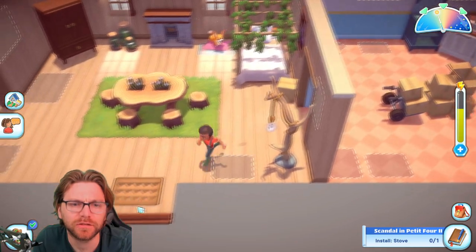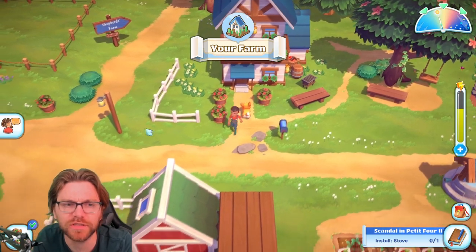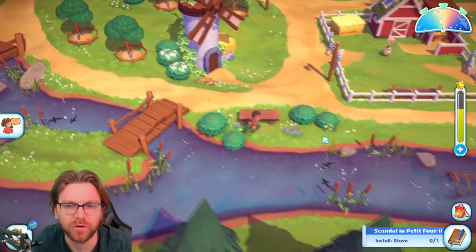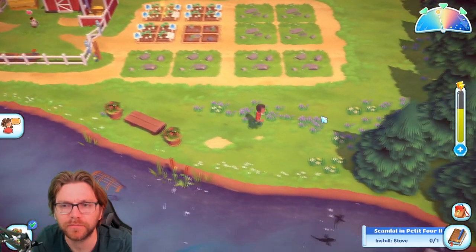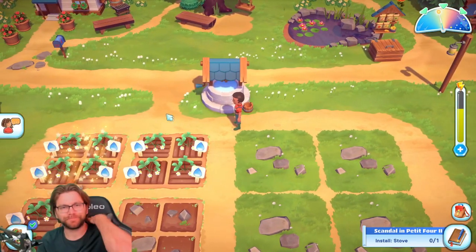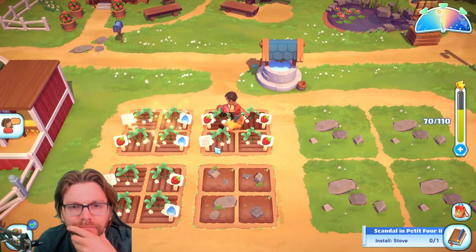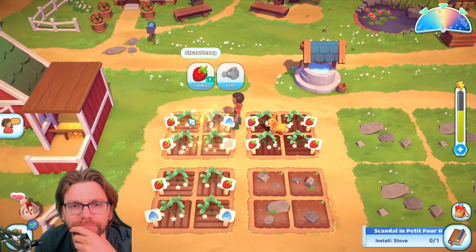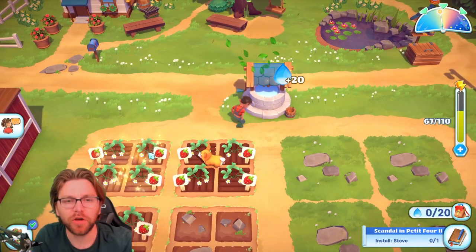These four-leaf clovers are dropping like commons now! One more branch — are you joking? Corgi, find me a branch! Come on, do your thing — you literally find branches all the time. And I'm asking you now, can you please find me a branch? All I need — one branch.